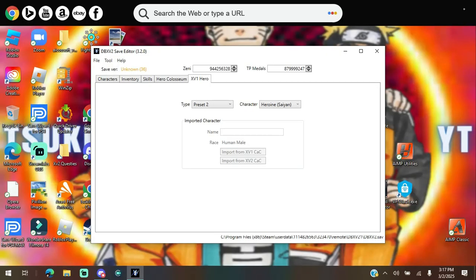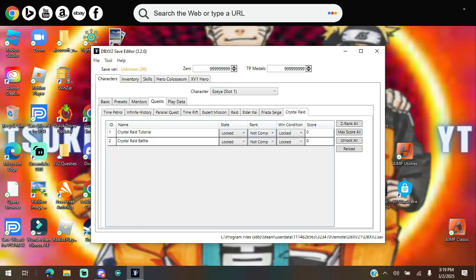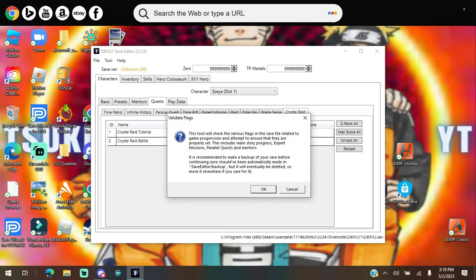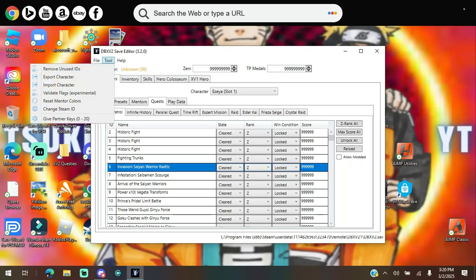Hero Colosseum — honestly, nobody really does that. For the Xenoverse 1 Hero: you know when you hop into Conton City and you see that big hologram CAC in the center? That's the hero — you can choose whichever one you want. Ace is the most iconic but I chose the heroine. Over here is Zenny and TP Medals — the max for both is just type all nines. Once you're done, go to Tools and click Validate Flags, but remember: only touch the quest section if you've done the first part of story mode, otherwise it might mess up your game.